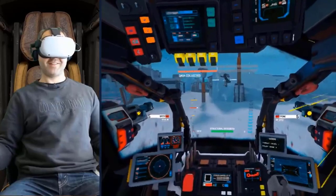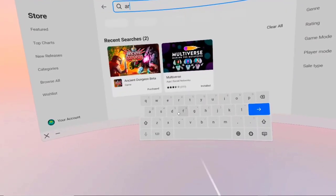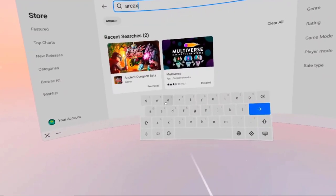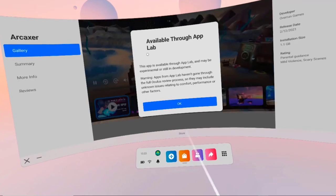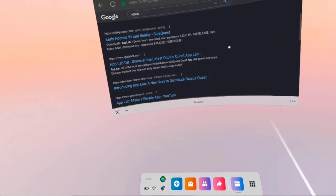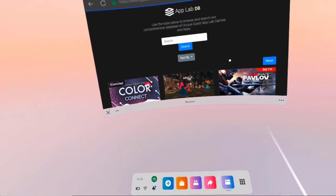App Lab contains games and experiences that you can download straight to your Quest headset. You can get App Lab games by searching for them directly in the store if you know the name of the game, or access a website like these from your Oculus browser to look at the list of available games. I will include these website URLs in the description.